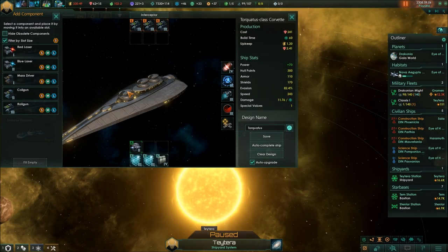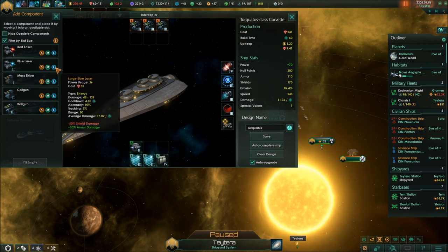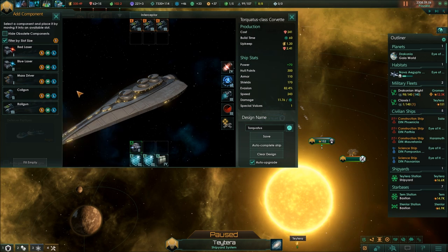The damage increase from upgraded weapons has been drastically increased. It used to be that you got around 10 to 15 percent more damage going from, say, red lasers to blue lasers. Now they get a pretty significant buff — up to 30 percent, jumping from 12.91 to 17.02 for a large weapon, and the mass driver from level one jumps to 22.82 on a large one. So these have been buffed significantly, making it actually worthwhile to focus on one weapon type, like sticking with lasers, rather than spreading research broadly as in past versions.